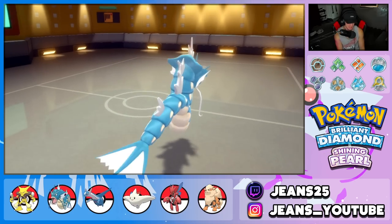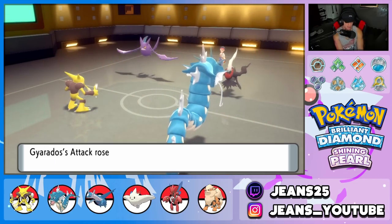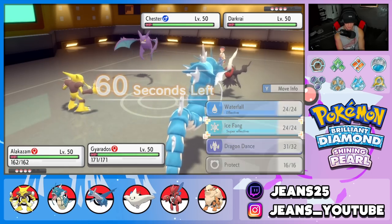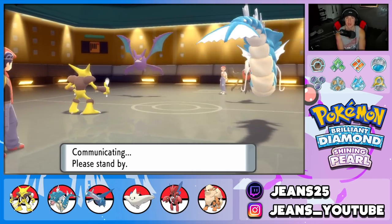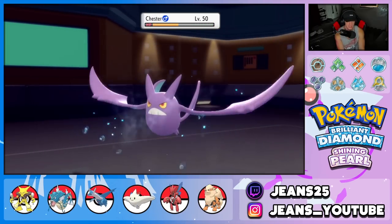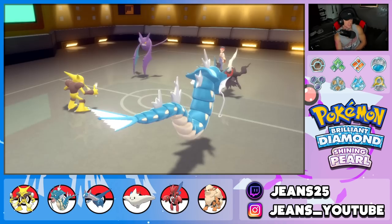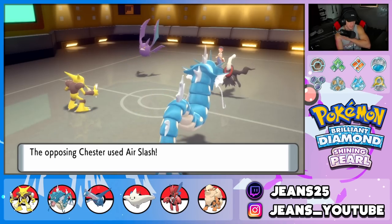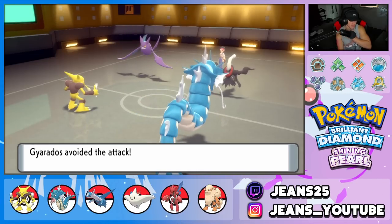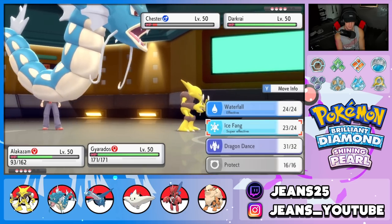We outspeed so we set up Light Screen and go for Ice Fang. We now have both screens set up — making our Pokemon really bulky. Crobat is setting up with Nasty Plot so he needs to go. Ice Fang flies — solid chunk! Light Screen goes up through his Air Slash. He then tries Hypnosis on Gyarados but we have Lum Berry so sleep is no problem.